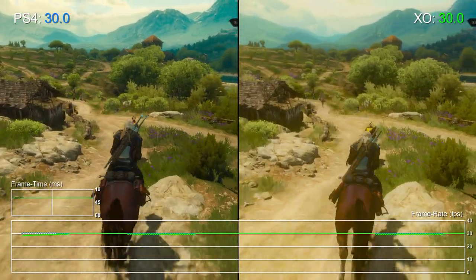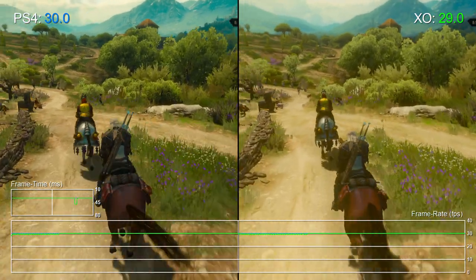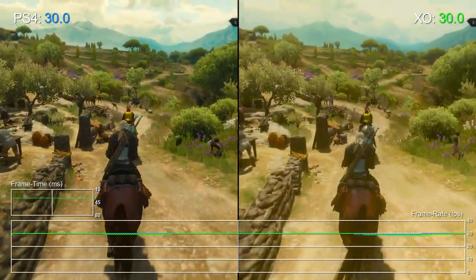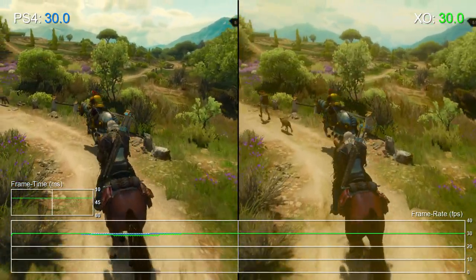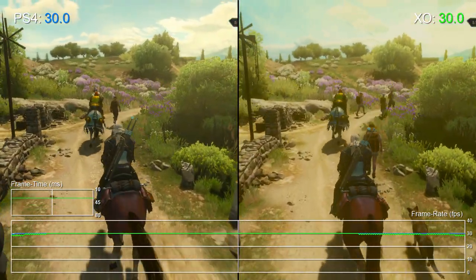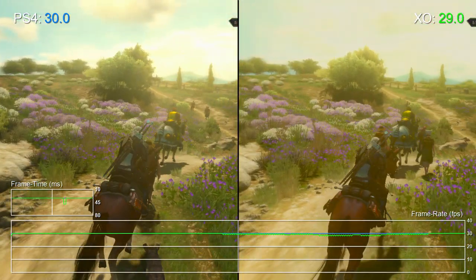Hello, it's Tom with Digital Foundry, giving you a quick look at The Witcher 3 Blood and Wine on console. First question then: with a revised engine in play for this new expansion, what does this mean for PS4 and Xbox One performance and graphics quality?